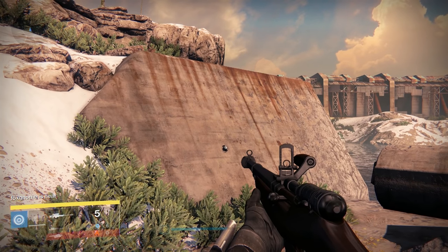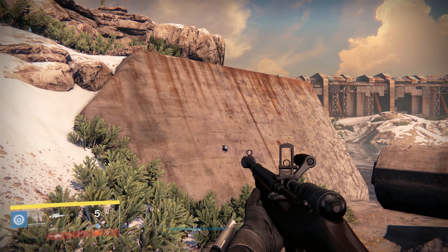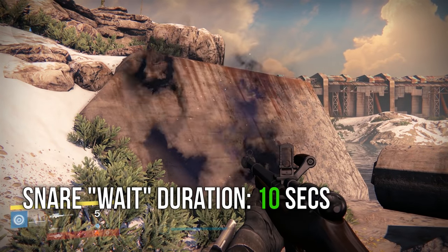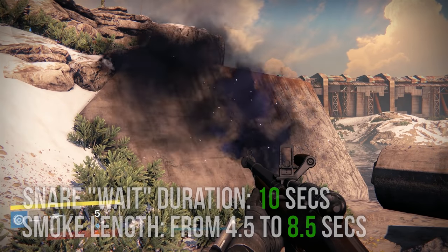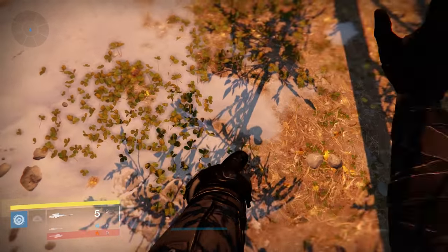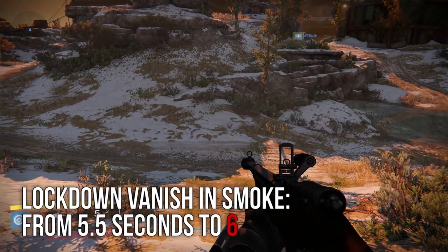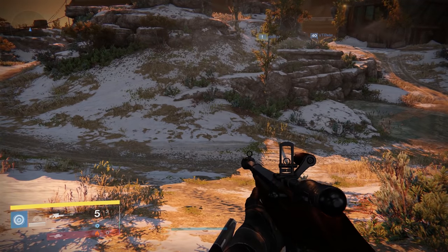For Snare, the maximum duration that the smoke will wait for a target before detonating will always be 10 seconds regardless. Lockdown just extends the duration of that smoke when it goes off from 4.5 seconds to 8.5 seconds. Vanish in Smoke is kind of disappointing — Lockdown takes the duration of your camo from 5.5 seconds to 6 seconds. Maybe don't take this perk if your goal is to use camo.